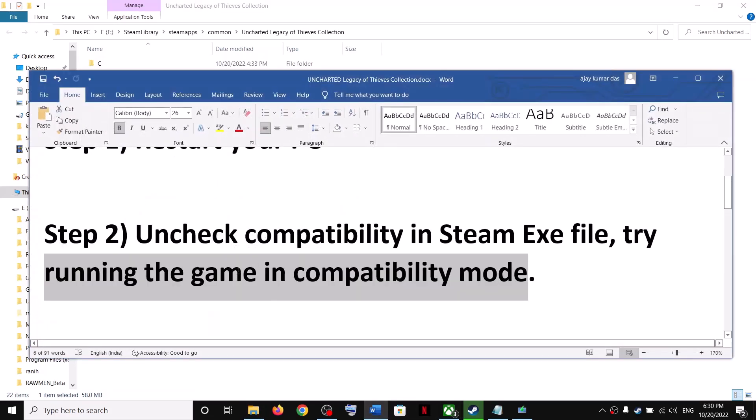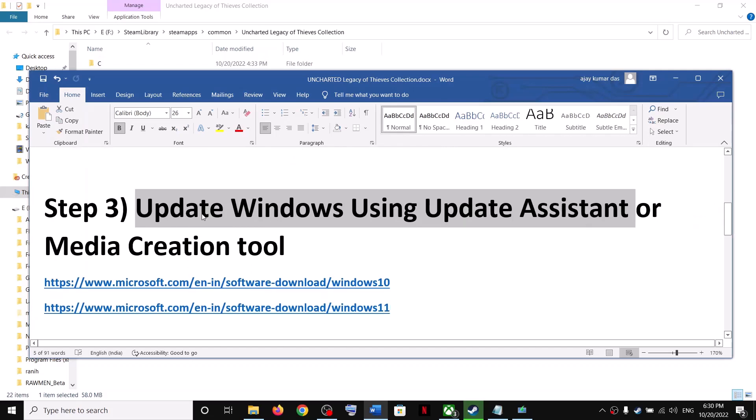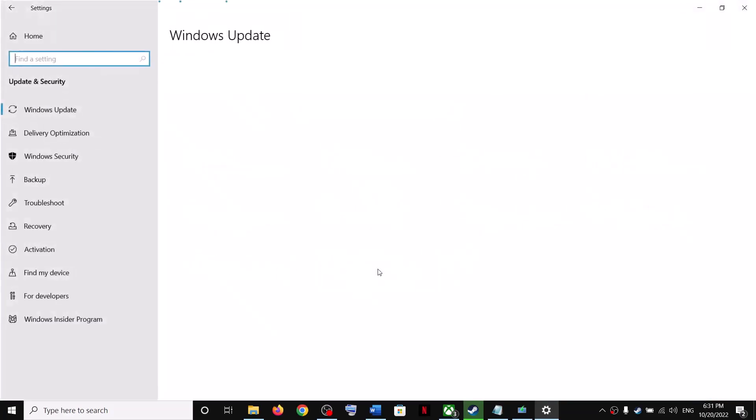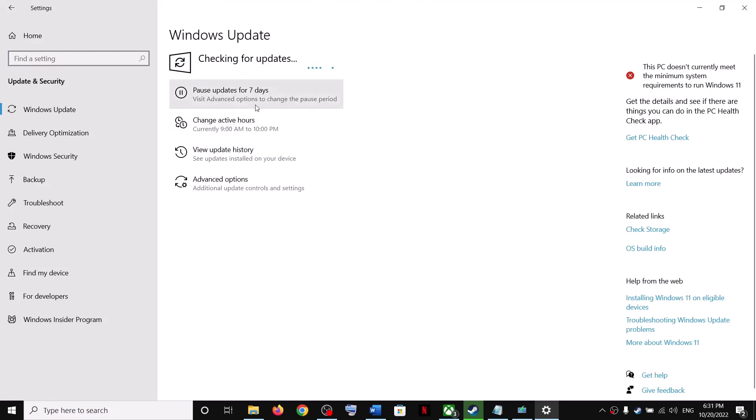The next step is to update Windows using the Update Assistant. Make sure your Windows is up to date. Open Windows Settings, go to 'Update & Security' or 'Windows Update', and click 'Check for updates'. Once all updates are installed, restart and then launch the game.